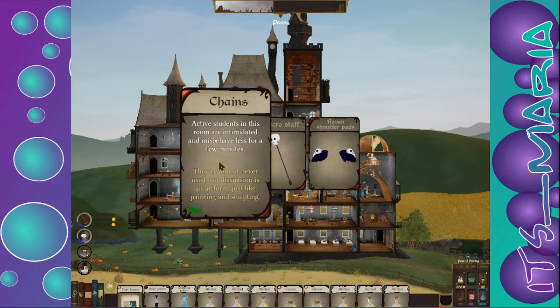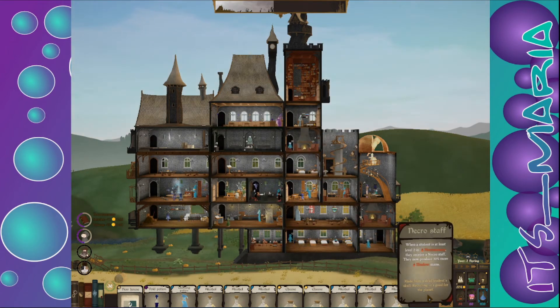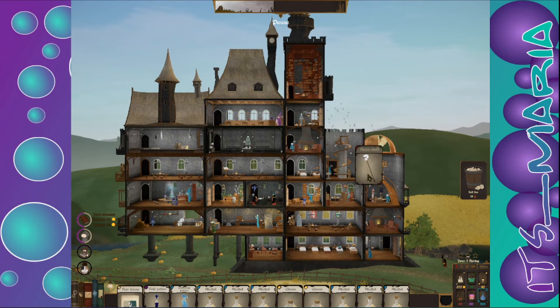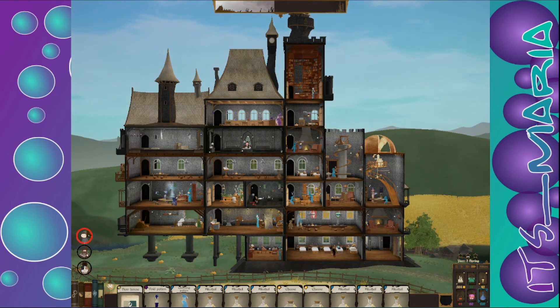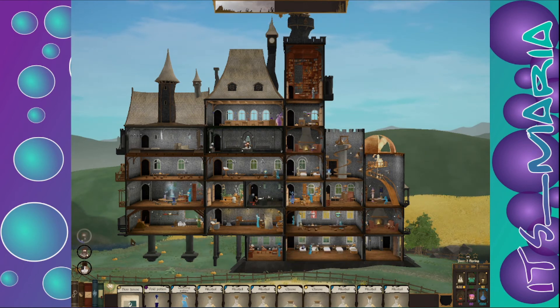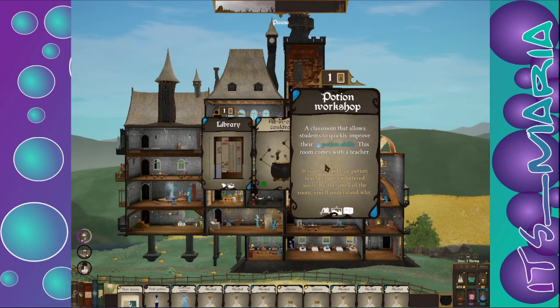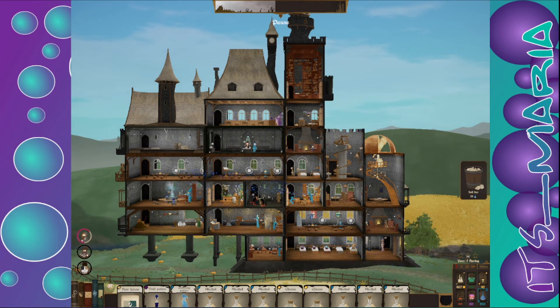Those are bad — it's level three. They are intimidated and miss — I'm not really worried about that right this second. All in one cauldron — slightly decrease hunger. Let's do that one. Where can we put you? Yeah, that makes sense.